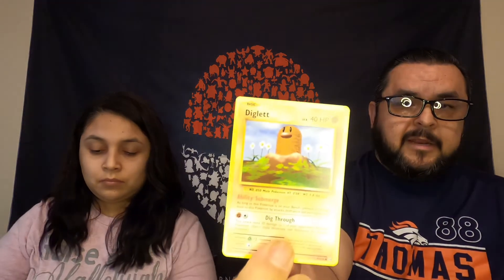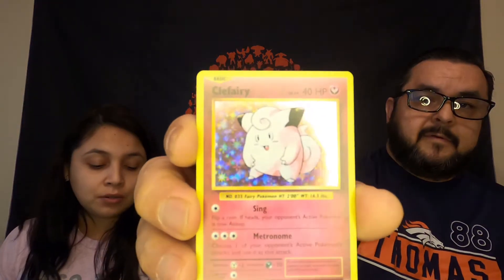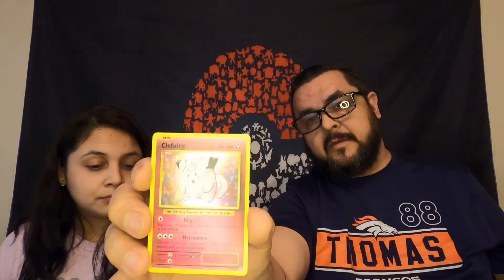Got a Koffing, a Revive, a little Charmander, a Fletchinder for my reverse holo — I've never gotten this card before. Then I got a Diglett, a Drowzee, a Caterpie, a Doduo, and a Farfetch'd.